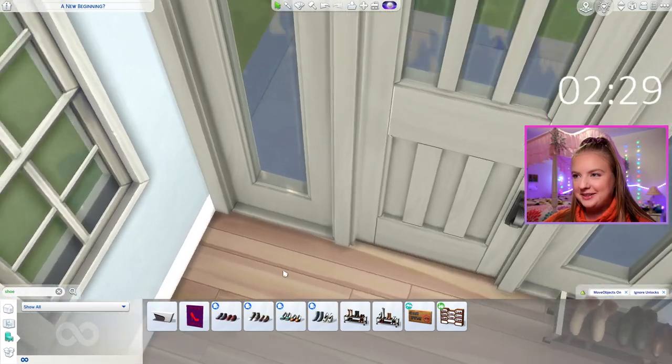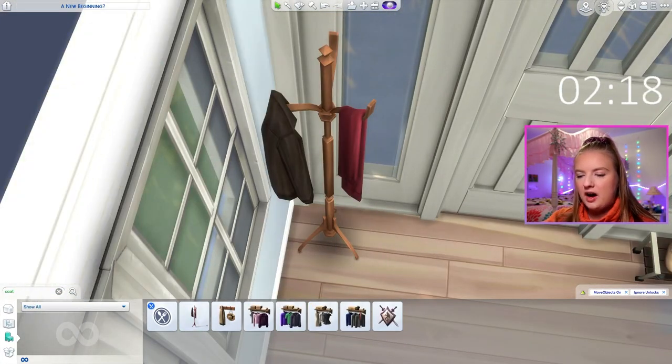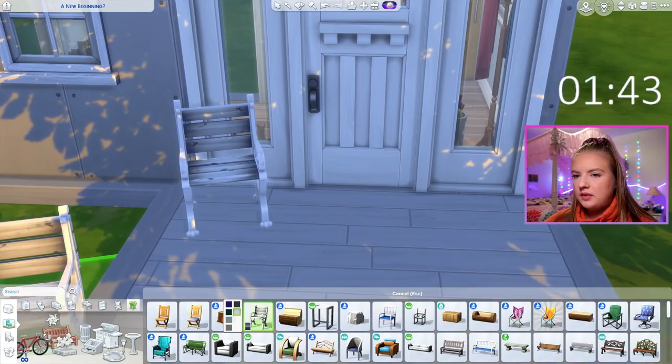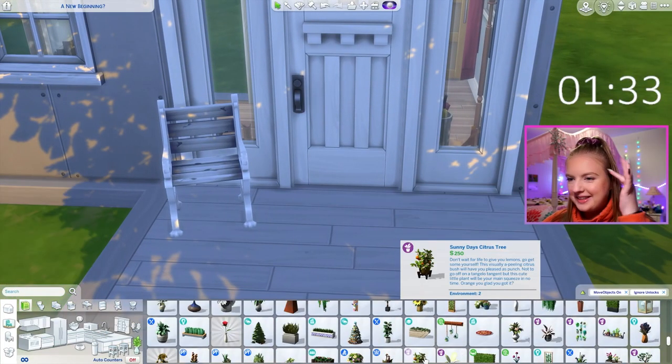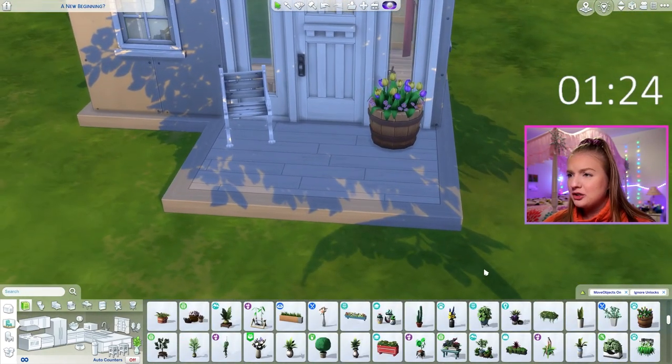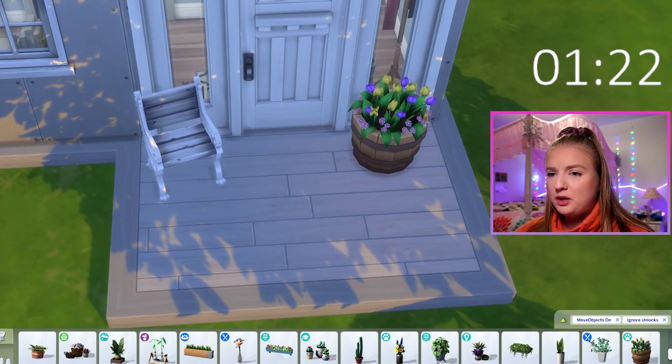Obviously we need a shoe rack. We need a coat rack. We need an umbrella. Oh wait, I forgot about the front porch — that is not good. Maybe we'll do a little chair. Where's the cats and dogs barrel plant? That's what I want, that's what would look so good out here. There she is, let's do that. That actually looks really, really cute and welcoming to be quite honest.